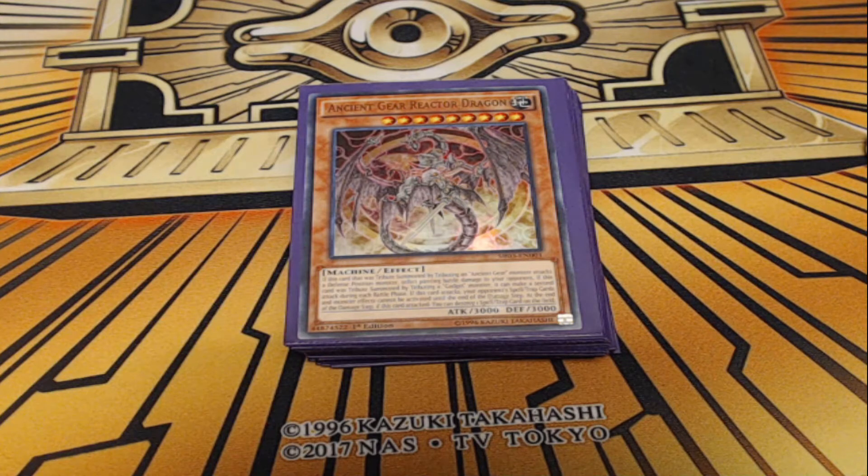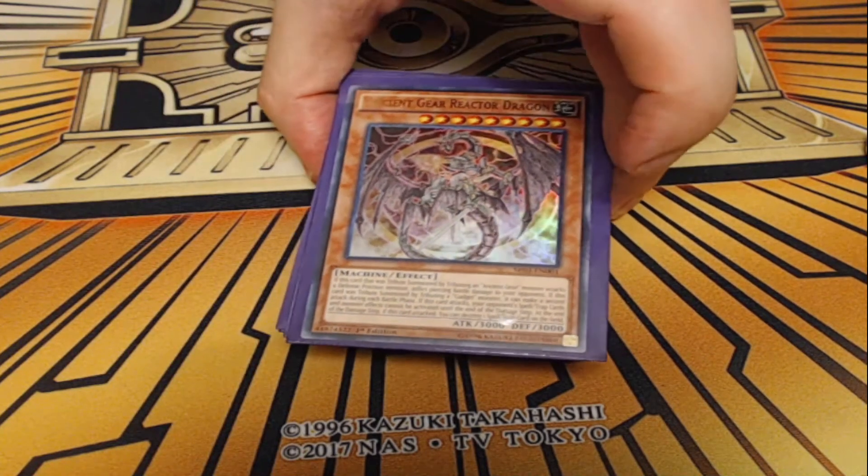Now do note that as far as trap control style decks go, this one is certainly not going to be the most competitive archetype. Things like Blue Eyes Trap Control, a Phantasm Spiral Trap Card Stun deck, or something like that would be generally more effective. Maybe even the new Legendary Ocean stuff. But to have this play style at a lower power level, you can show off some cool Ancient Gear monsters, and it gets me some wins, so I'm pretty happy with it.